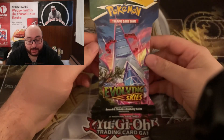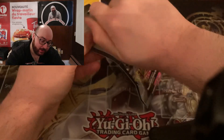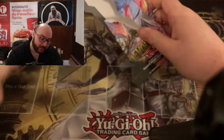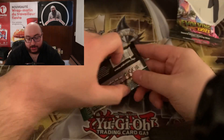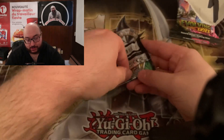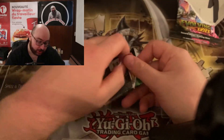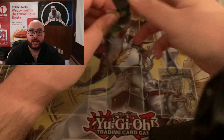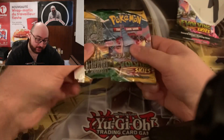Now let's hope we get something big in this Evolving Skies Single Blister Pack — it would be a nice finish to this opening. Does it come with a code card? I don't think so. But there is a code card in the pack. I'm hoping to get a big Eevee evolution card. Or anything of value would be great — I'm doing this set too, so you never know.